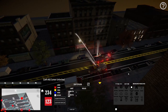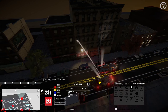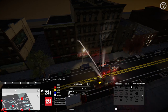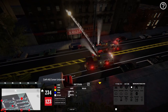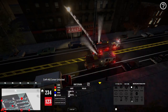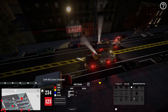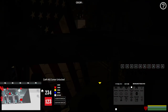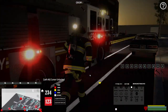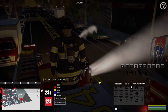Let's hit Engine 234 - we've got him selected - and let's hit 'pack up' and see what he does. He did pack up but the deck gun looks to be still going. It looks like once it's going there's nothing you can do to stop that. Let's hop back on the engine, grab the deck gun ourselves, and cut it off. There we go - got him put back up.